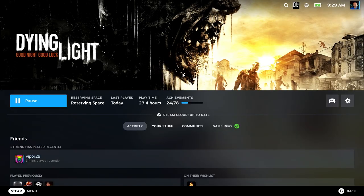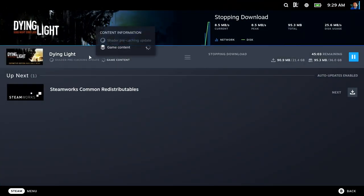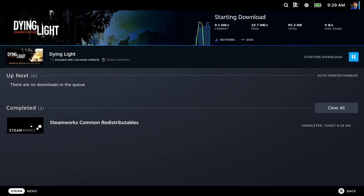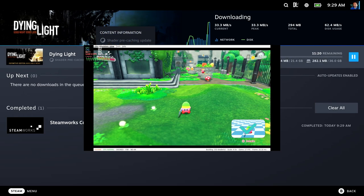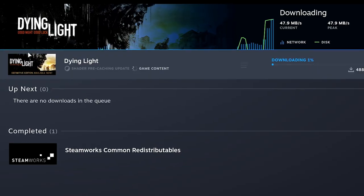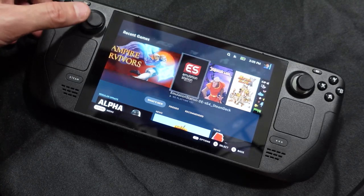And believe it or not, that's exactly what Valve delivers. You'll notice when you install a game, the Deck will tell you it is downloading shader caches for the game. Now let that sink in for just a minute. Every other PC on the planet has to either pre-compile shaders before playing the game, or — like Yuzu here — generate this cache on the fly as you play. And both of those solutions are not user friendly at all. Steam Deck is the first, and only to my knowledge, PC that downloads shaders for you in advance of playing the game for the first time. What a crazy awesome feature.